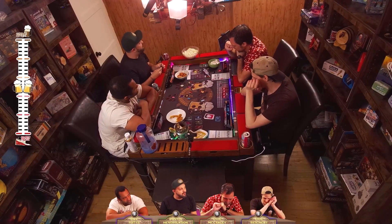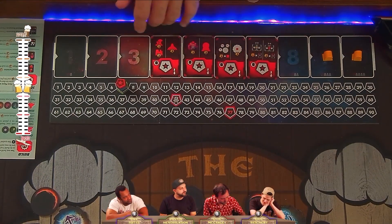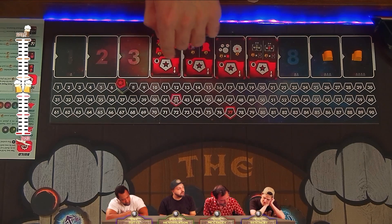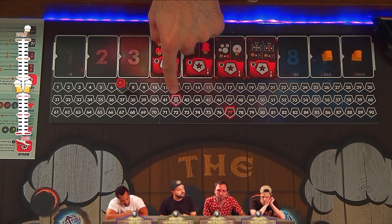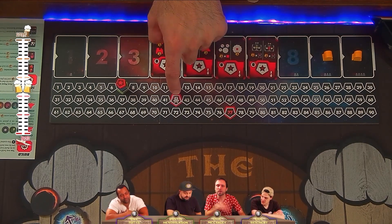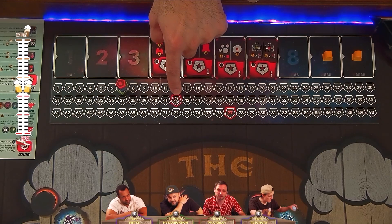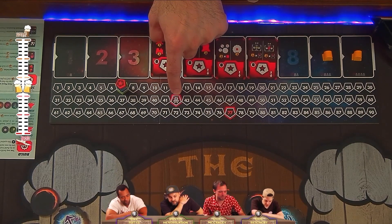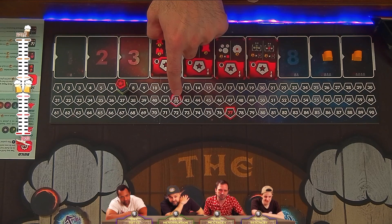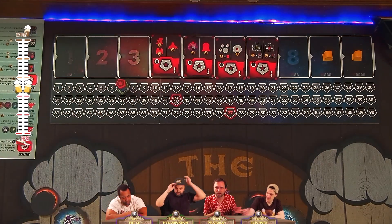One last thing: when the first person reaches 42 points, there's a windfall of discovery where everyone gets alien artifacts. Whoever has the least points at that time draws four alien artifact cards, picks one to keep, and passes the other three to whoever has the second-least points, and so on. So everybody gets an alien artifact, but the players with the least points have more choice in selecting theirs.